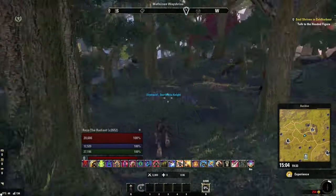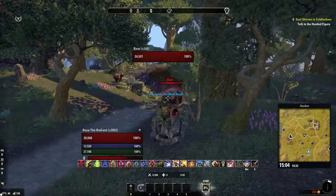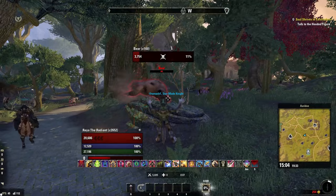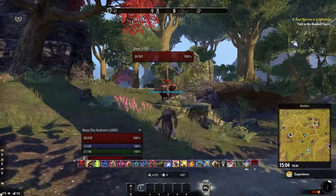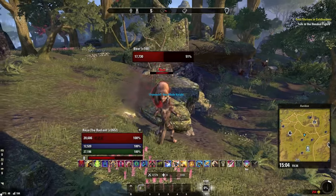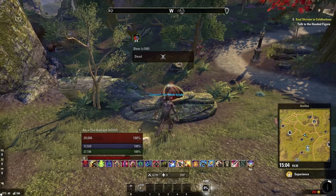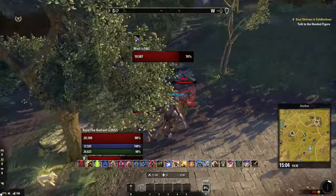Unlike Vampire, the Werewolf skill line can only be leveled up by slaying enemies while you are in Werewolf form. This means for the first level, you will have to either light or heavy attack to kill your enemies until your first Werewolf skill is unlocked. Always remember to devour your corpses to stay in Werewolf form longer. The skill line goes to level 10, and once you get some of the skills unlocked, it goes pretty fast. You can farm Dolmens, Skyreach, wherever you want — just farm where there are plenty of enemies so that you can kill and devour over and over.